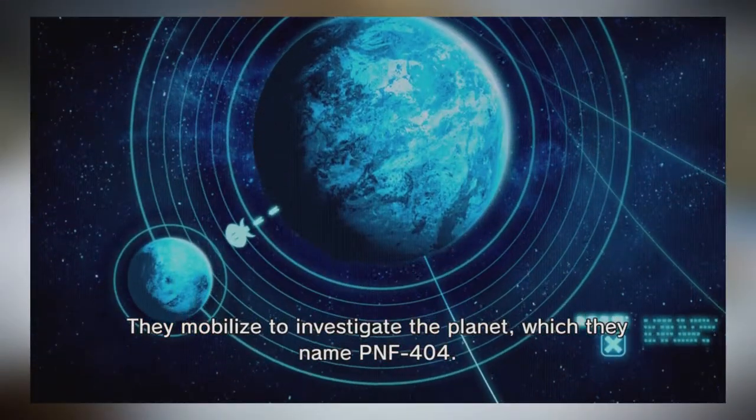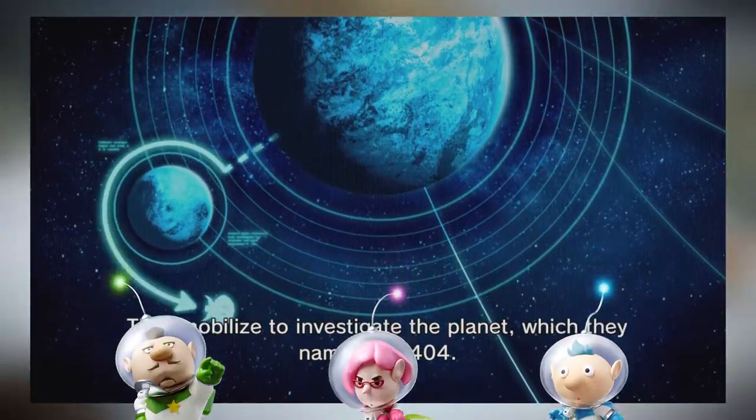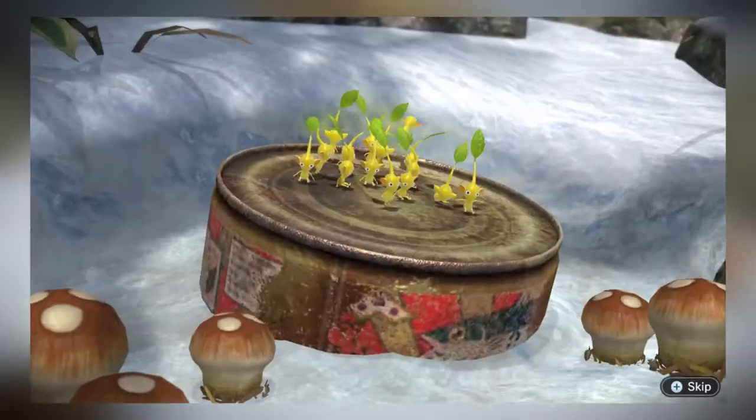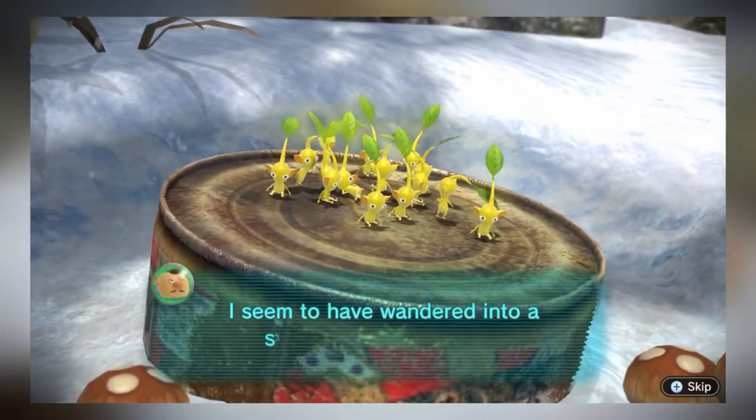The story of Pikmin 3 is that you control three captains journeying to Earth. They're in search of finding sources of food in order to keep their planet from starving. Once finally landing, they encounter the Pikmin, and your journey begins.